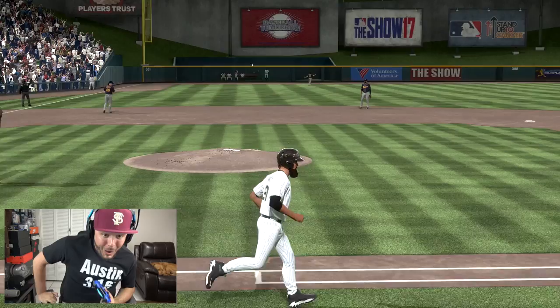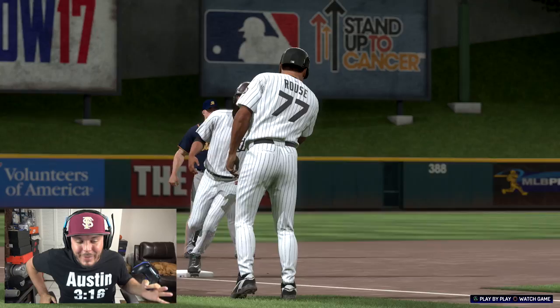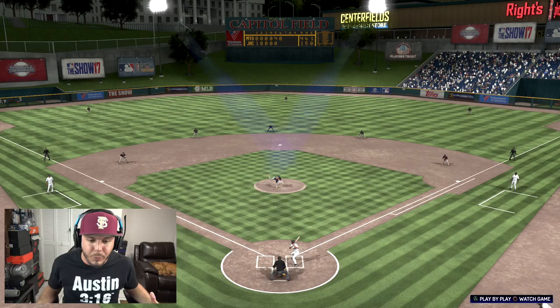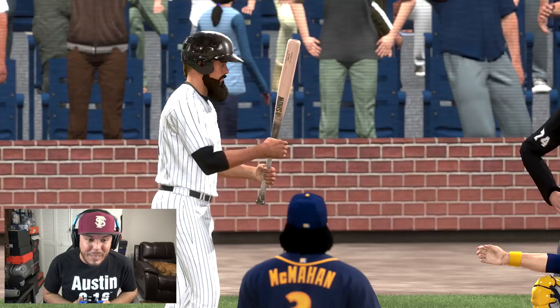Bottom of the sixth — oh, way back, way back! See you later, no doubt! The bat was like — you chirping about getting rid of it? That one is gone. The bat flip is back! That is going to be our sixth home run in the minor leagues, 391 feet. The Jackson Generals are still trailing. We are going opposite field with every home run so far — we're not pulling it at all. One for three with a solo home run in the sixth.